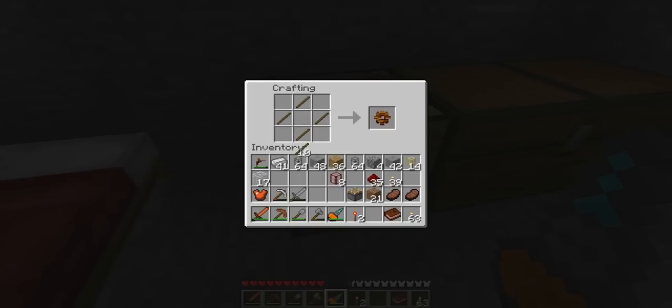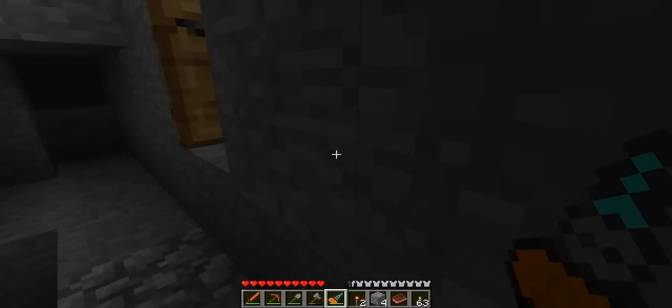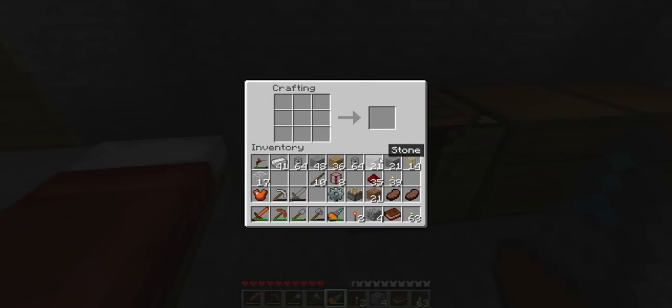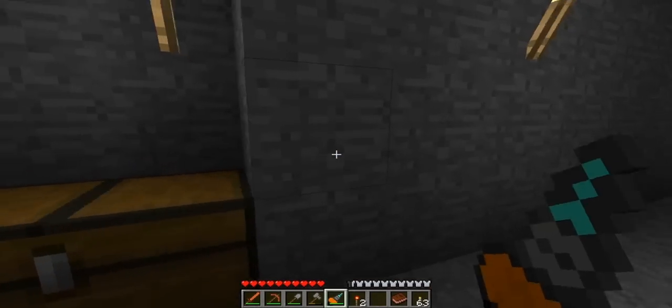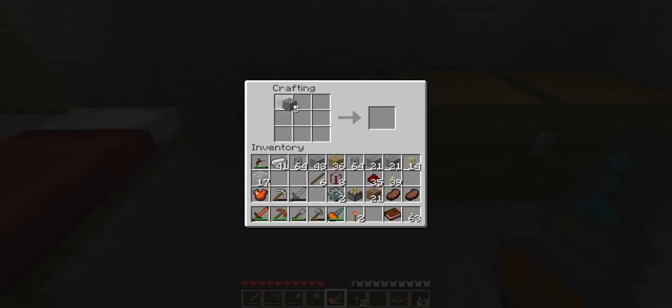We need to make a wooden gear first — totally forgot — and then surround that with cobblestone to make a stone gear. We need one more stone here. Now we make another wooden gear, stick it back in the middle, take our cobblestone, and we've got two gears which we need. We go back with some more cobblestone — you see the theme going on here — and now we finally make our steam engine.